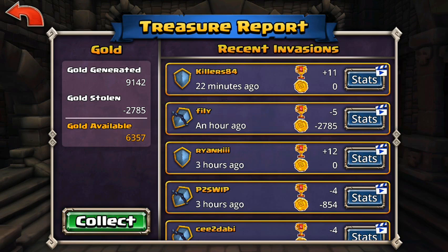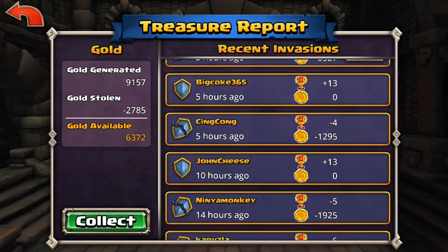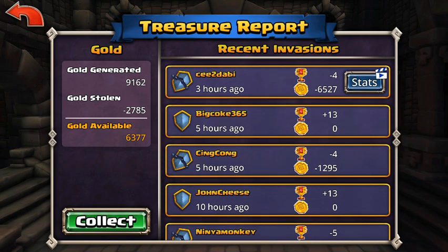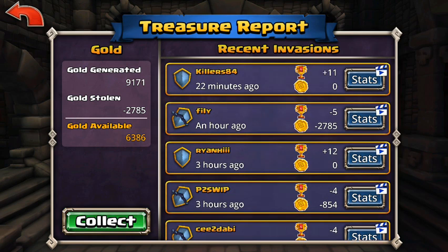Although my defenses are doing pretty well here — you can see I just recently changed my defensive structure — and overall in the last 10 hours, probably since I changed it, it's been doing pretty well. So this John Cheese I won, gained 13 trophies; King Kong I lost, lost 4; but then I gained 13, lost 4, lost 4, gained 12. So I'm gaining more than I'm losing, which is good.